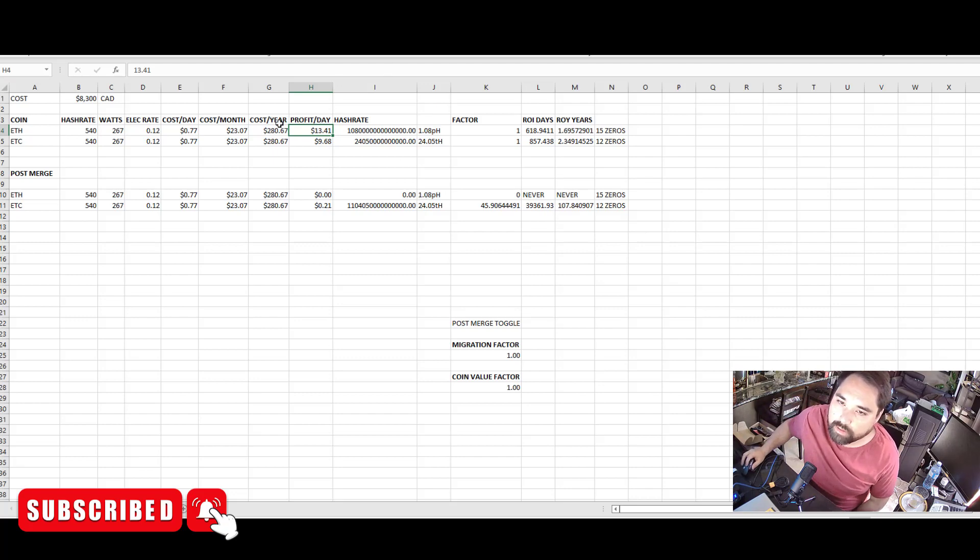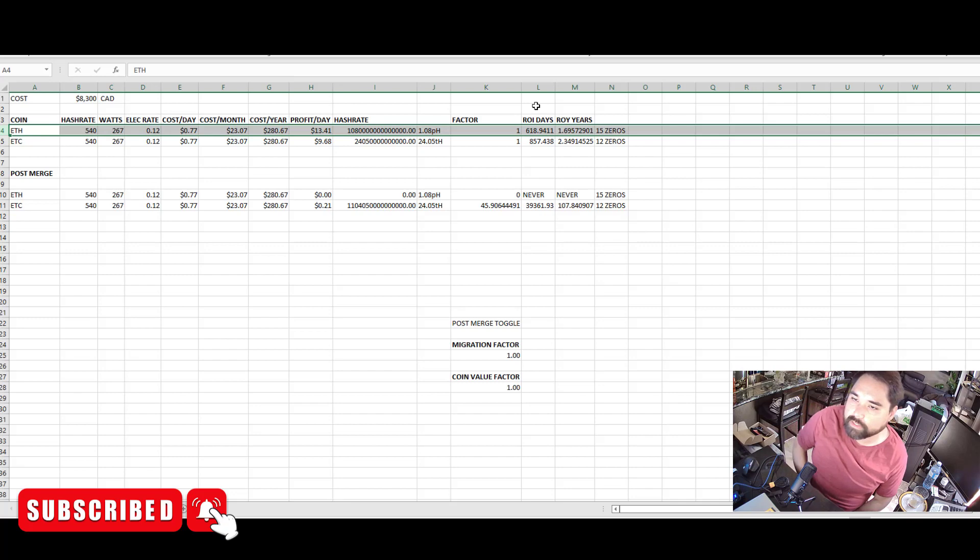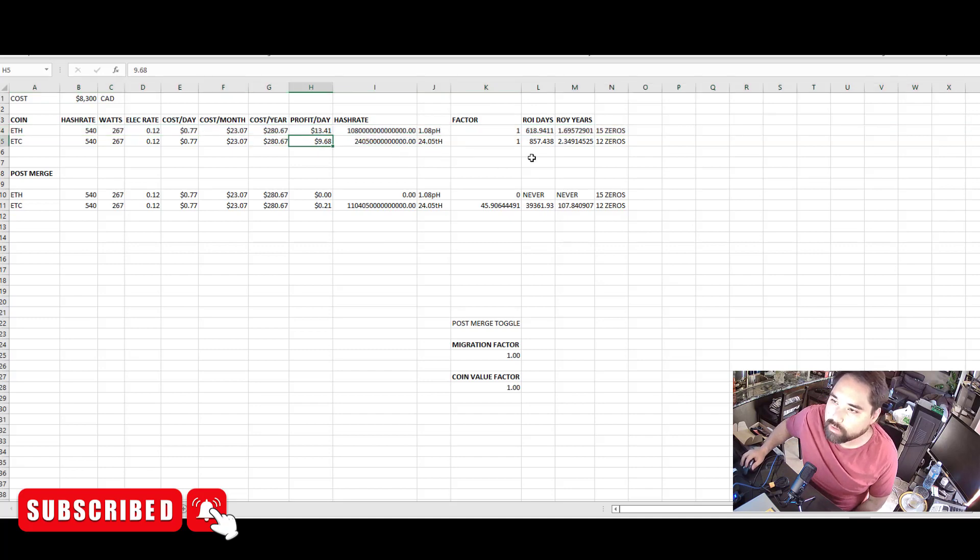Most people are going to mine Ethereum right now, but that's going away — possibly as soon as August, so you might only have two months. If current conditions hold, it'll take about 680 days to break even on Ethereum. On Ethereum Classic at $9.68 per day, you're looking at an 857-day ROI, which is just over two years — not too bad, similar to standard business operations of three to five years.